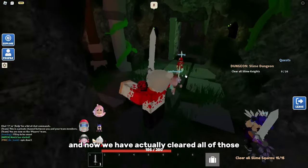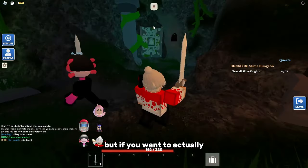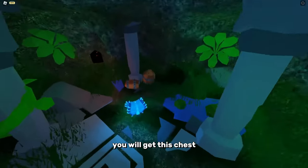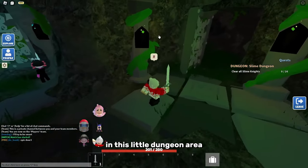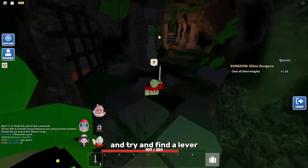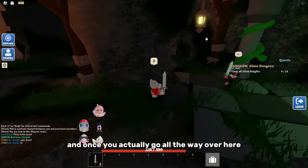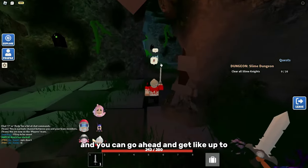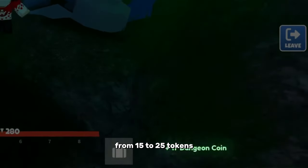Once you've cleared all of those slimes you can go to the next area. If you want to unlock this door, you will get a chest. You need to go around the dungeon area and find a lever. The lever is over there, and once you go all the way over and open it, that door will open and you can get up to 15 to 25 tokens.